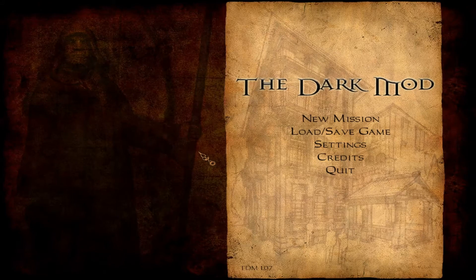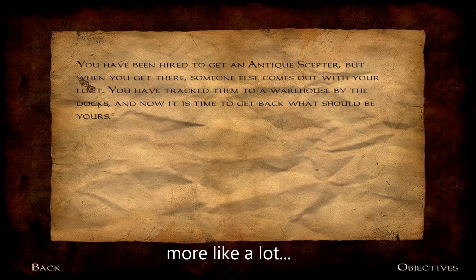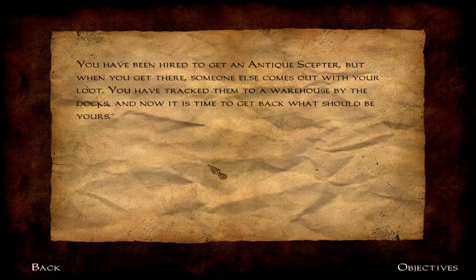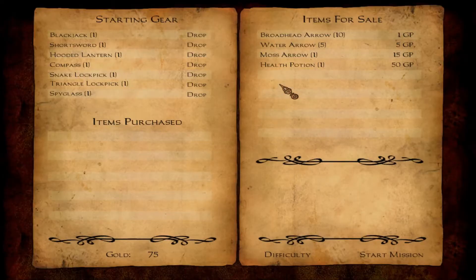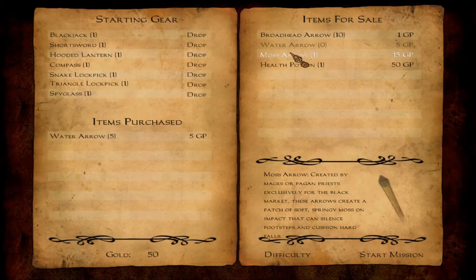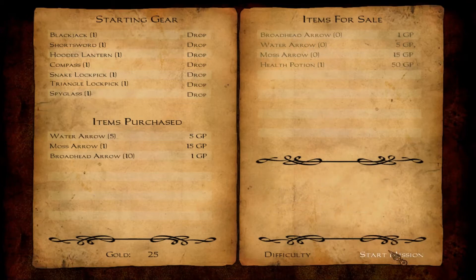And without further ado, let's begin! So let's start with 'Too Late' — a fairly short but still good-looking mission. This is my first Let's Play, so be nice, I'm probably going to stutter quite a bit. In a nutshell, let's get this Antique Scepter. Sounds easy enough. Water arrows, because everybody likes water arrows. Maybe we'll bring a Moss arrow. This will fill us up with broadheads. And let's begin!